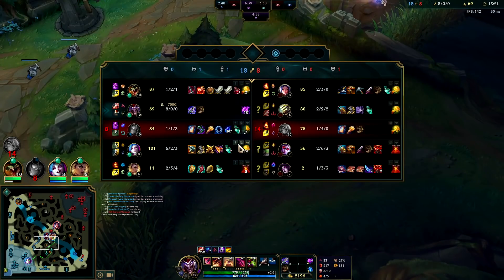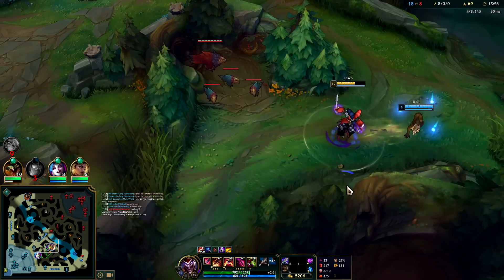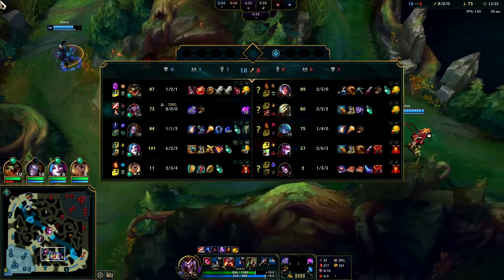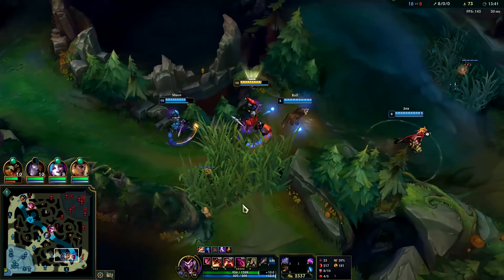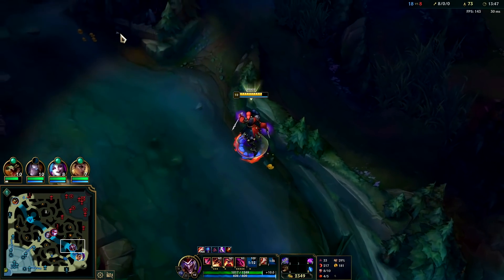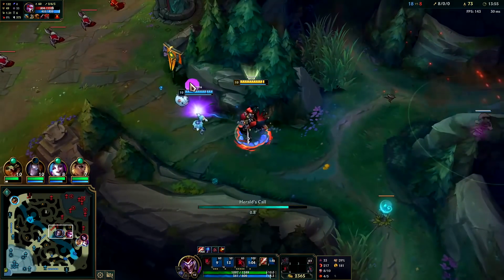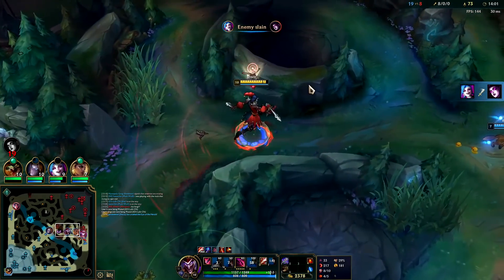Sorry Jinx, I'm not gonna let you have red buff. She actually thinks she gets red buff — there's no way. I'm more fed than she is and I'm the jungler so I get more XP from it because I have the jungle item. I also accidentally used my ultimate — she shouldn't be going bot lane anyway. I should have placed Herald mid before the plates fell off — that was my mistake. At least we'll get the turret one way or another.